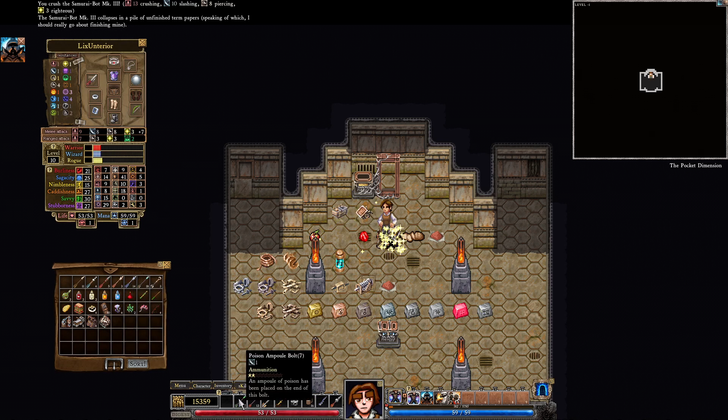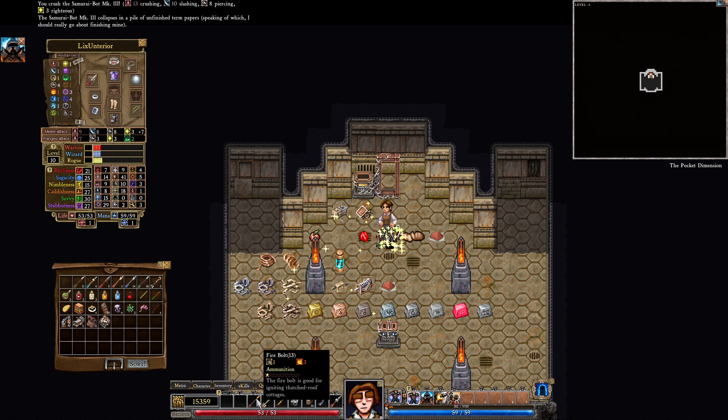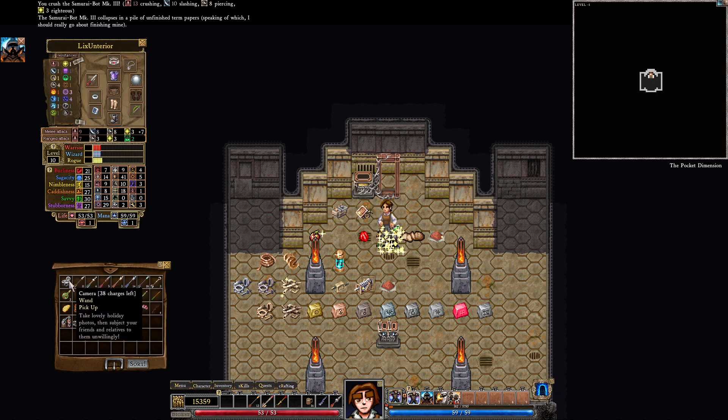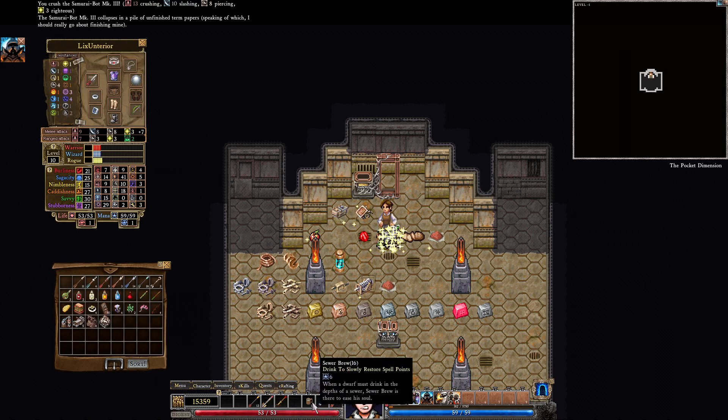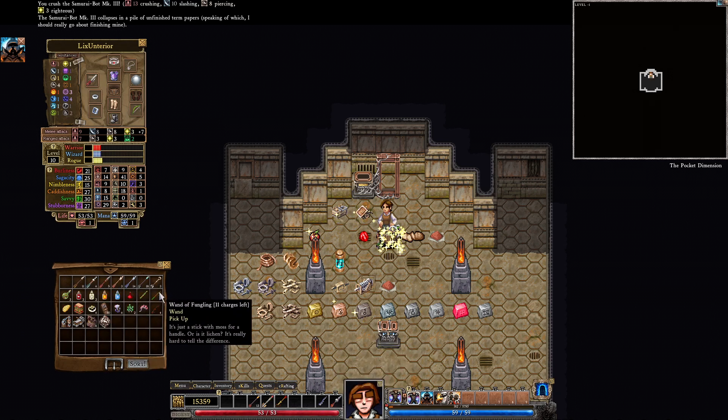Here we go. The poison bolt — no, the poison out of the bolt is not area effect, I'm thinking of something else. Fire bolt doesn't have area effect either. Bolt of mass destruction is pretty good. Get rid of the camera — it's weird I have a camera. I didn't take the tourist skill tree, so why the hell do I have a camera? Get rid of that. The sewer brew. Now with these in order, I have no idea what the bolt of doubt does, but it sounds cool.